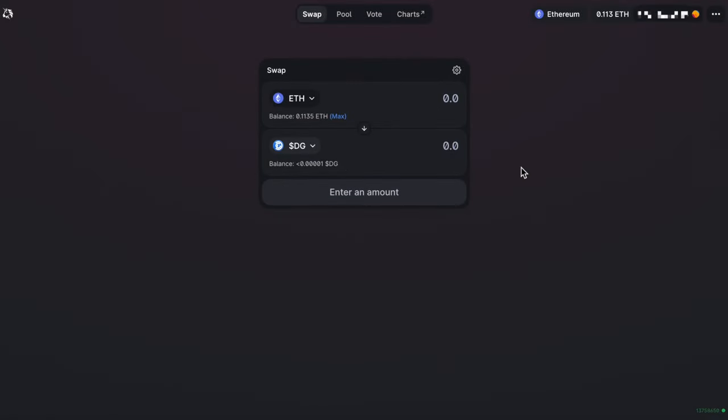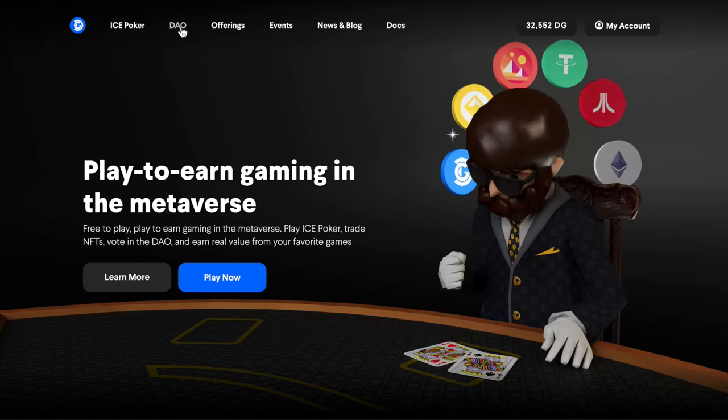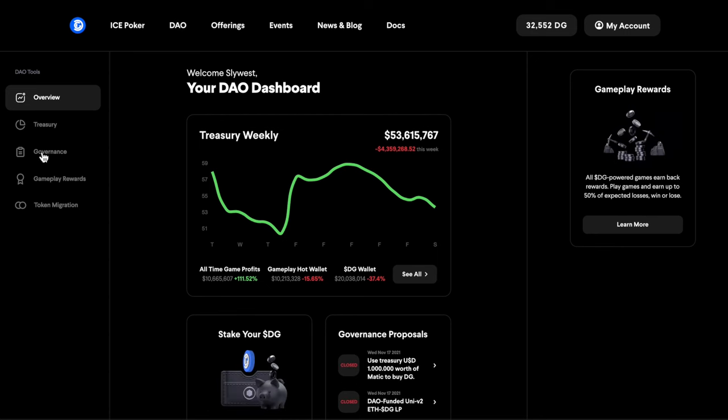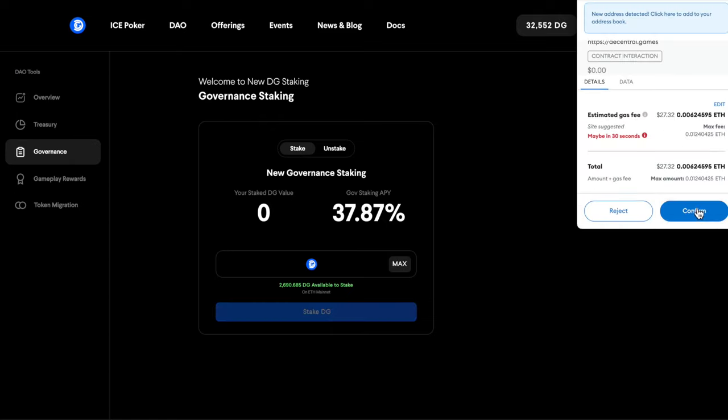You can get DG on exchanges like Uniswap or SushiSwap. To stake DG in governance, go to the homepage, click on DAO, and choose the governance tab. Here you click stake, choose at least a minimum of 1000 DG, and sign the transaction.